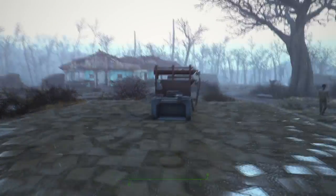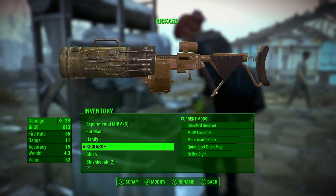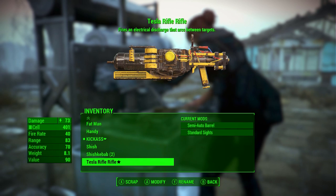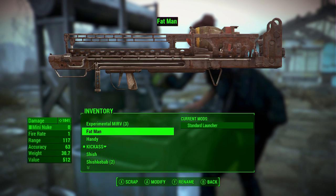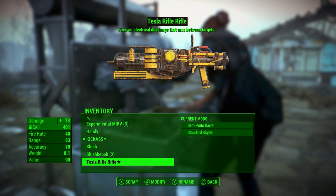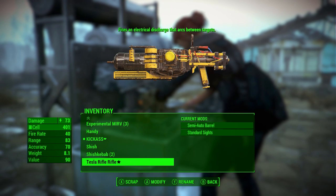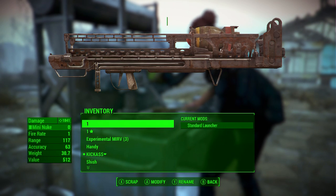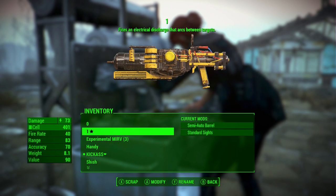Let's try another weapon — let's see what else we can make. Press A to craft and we're going to combine the Tesla rifle with the Fat Man. Let's rename the Fat Man to one, and we want the mods from the Tesla rifle — so rename it to zero. Wait, you cannot rename or scrap special weapons, so it's actually going to have to be the other way around. We'll put the mini nuke launcher onto the Tesla rifle instead.